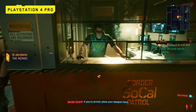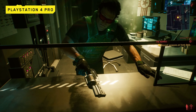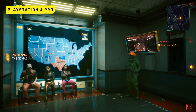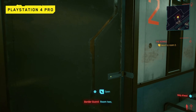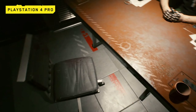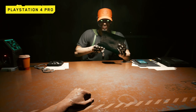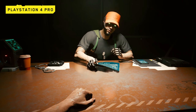If you're armed, place your weapon here. Now please report to room number two. Room two. Please sit. Papers. Is this routine? It might be. We'll see. What are you transporting? It's all in there.